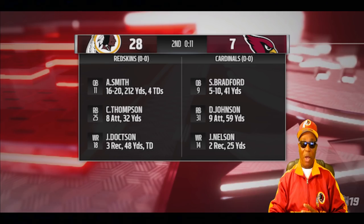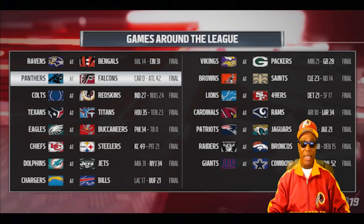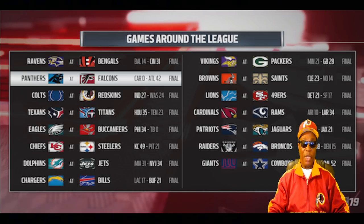Now let's talk about the halftime show. As you can see on the screen, the Redskins are up against the Arizona Cardinals at halftime — 28 Washington, 7 Arizona. Quarterback Alex Smith is 16 for 20 for 212 yards and 4 touchdowns. That's the kind of stuff they're going to cover in the halftime show: stats from your game, plus games around the league — who led in rushing and other real-time stats actually happening in those games.